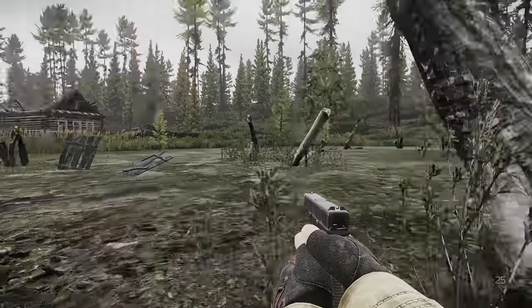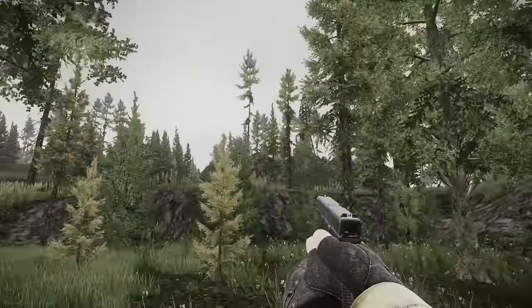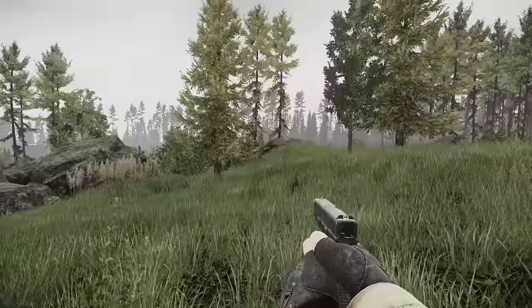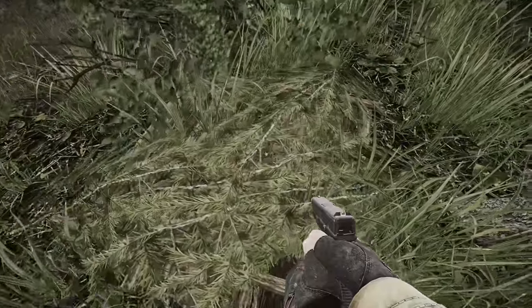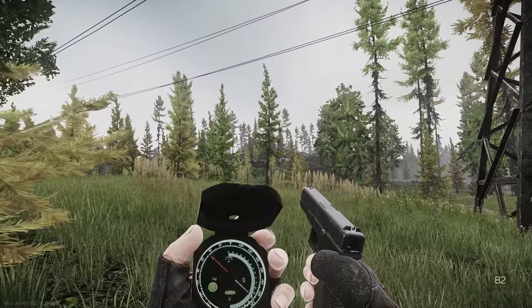By the way, that house to the left has a valuable spawn on top of the mattress if you care. Regardless, walk east out of the lake towards the little pier. Once you're out, you'll see the big cable tower up above a cliff - that's your next destination. Once there, look back west and you'll see a golden tree with a bush next to it - there's another stash under it.